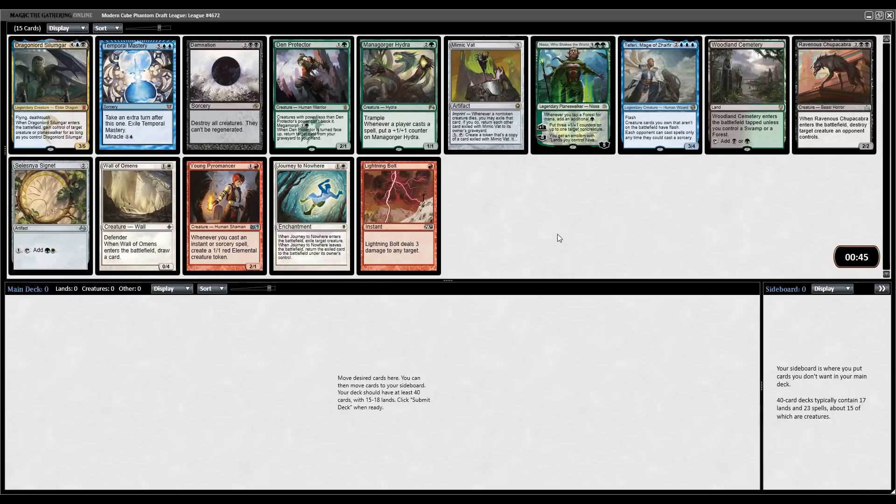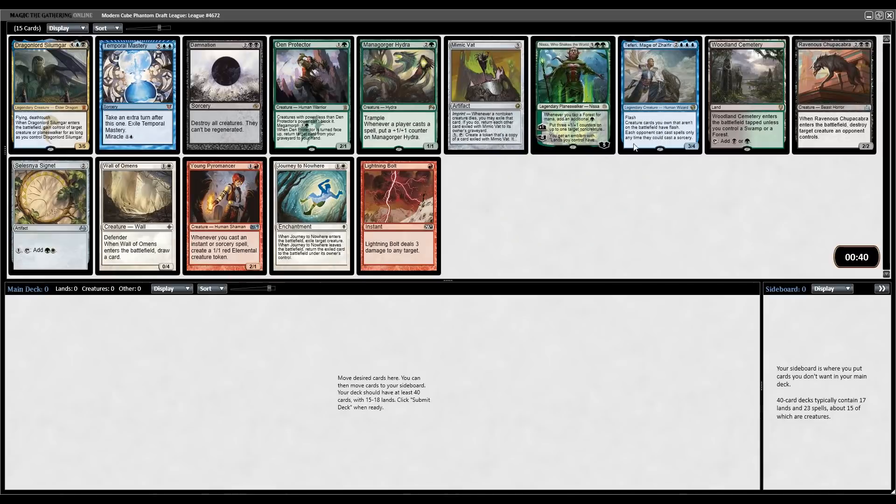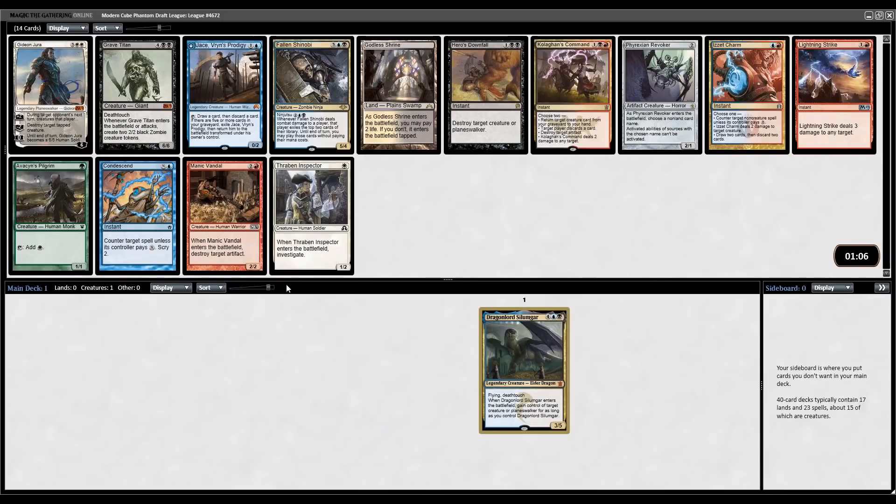What do we got here in Modern Cube? For me, the picks are gonna be either Dragonlord Silumgar, Nissa, or like a Bolt. This pack's kind of poopy overall - nothing that really points me into any individual card I'm super happy to have. I think I'm not going to try forcing mono red this time around, so we'll go ahead and take the Silumgar. Modern Cube is a lot lower power level, and Silumgar is one of the more busted cards, so I think that's a fine place to be.